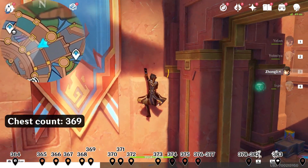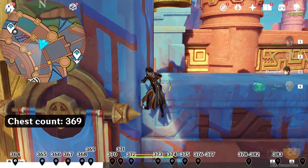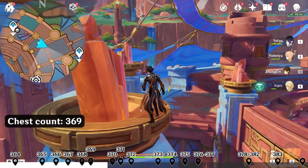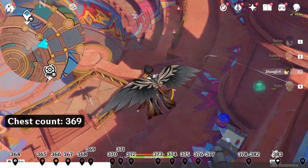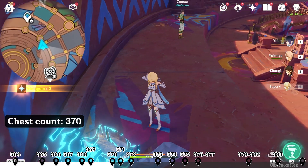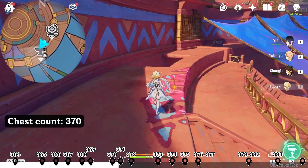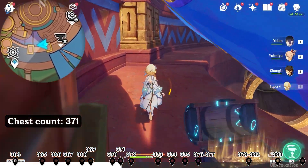Climb up on the wall and keep climbing up. Jump towards the other wall in the west direction left side on the map, then turn around. In this corner there's a chest. Follow this path in the southwest direction down left on the map. There's a chest near the wall. Then climb up in the southwest direction down left on the map and keep following this path.